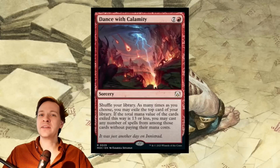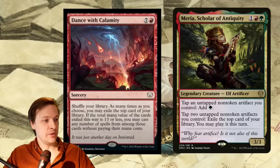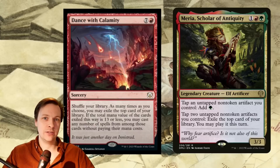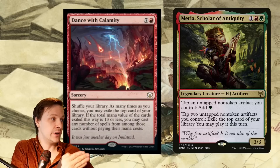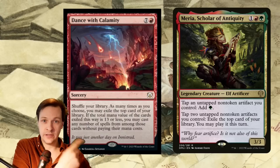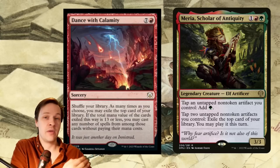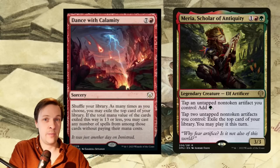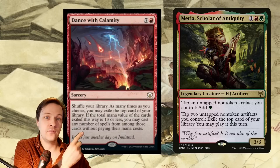We would need a commander that could get the mana to resolve this. There is one: Gruul commander Maria, Scholar of Antiquities — tap an untapped non-token artifact you control, add one green mana. All the zero-cost artifacts would synergize with both the commander and Dance with Calamity. If you resolve Dance with Calamity, you can dig really effectively through your deck using Maria to fuel the mana.